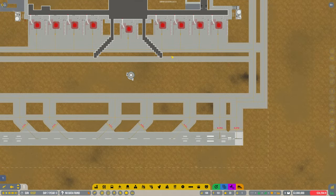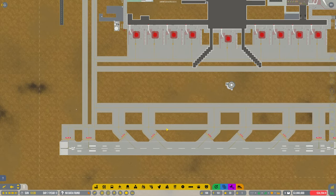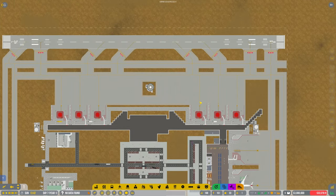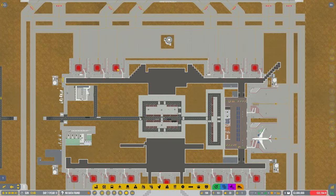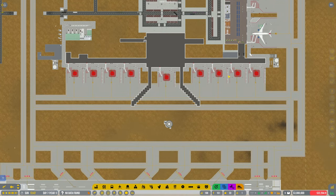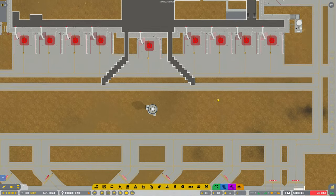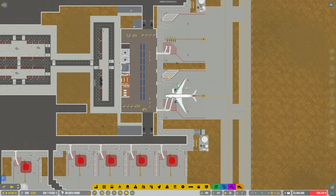I don't know if I need to change that — let me know what you reckon, guys. This was originally meant to be a Singapore airport but it's gone off that a little bit. We've still got a bit of the design, but I'm thinking if they arrive on this side they need to get to the gate over here, it's going to be a long track. I think I'll just leave both runways on arrival and departure.